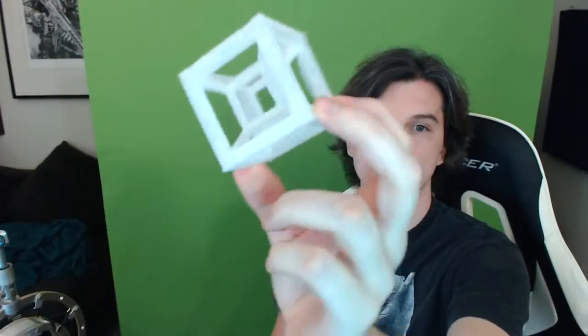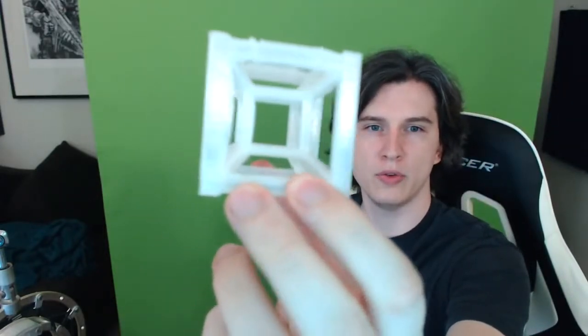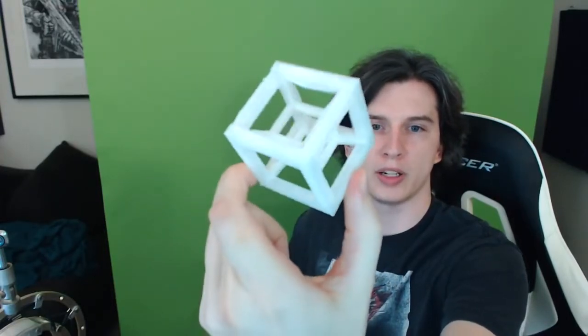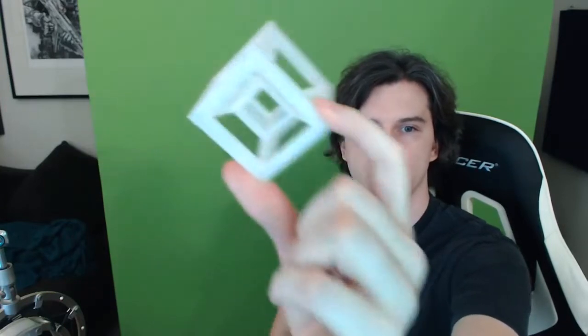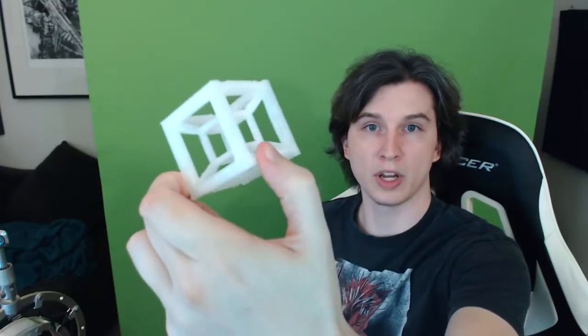Here's another visualization that might help explain exactly what this object is. I 3D printed this little guy, which is a 3D projection of a four-dimensional cube — or hypercube, or tesseract. As you can see, it's basically like a cube inside of a cube. The webcam doesn't seem to want to focus on it, but it is a real object. If you could grab a hypercube and just put one part of it in our dimension, it would probably look something like this. I'll definitely be using this prop again in a much more complicated video coming in the future.